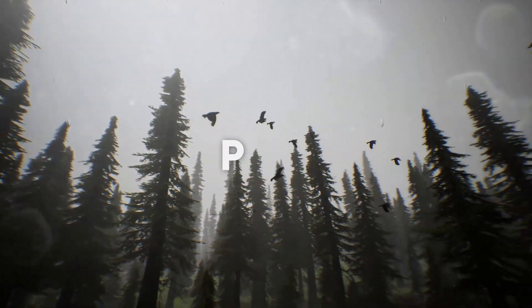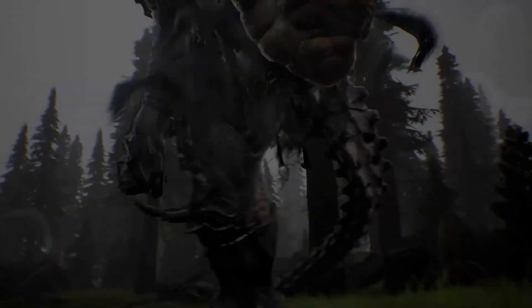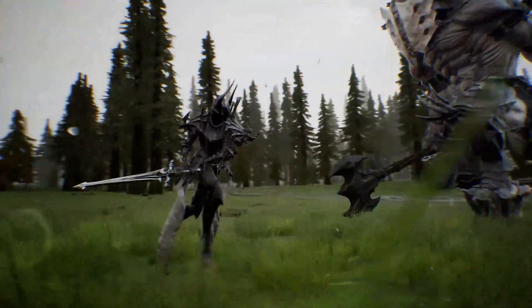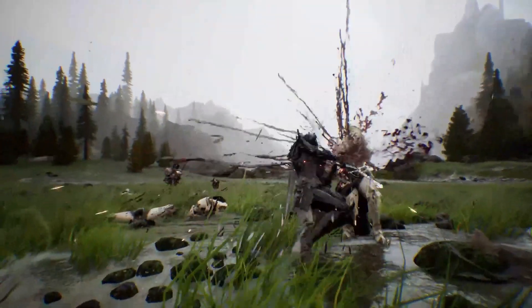I won't spend too much time on this one because there is not much information about it just yet — all that has been shown is a snippet trailer of a battle prototype. The game is called Project M from South Korean studio Hound 13. It's a dark, brutal RPG that was shown at the Unreal Summit 2021, where developers go to see new tech and flex what they've got on the Unreal engine. It does look interesting but it's still too early to say, and I've added it to this list just in case any of you want to keep an eye out for it.